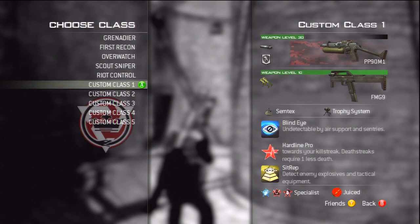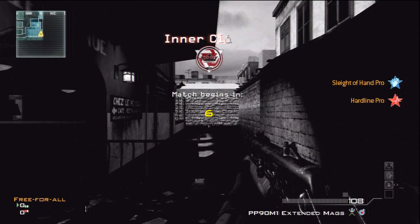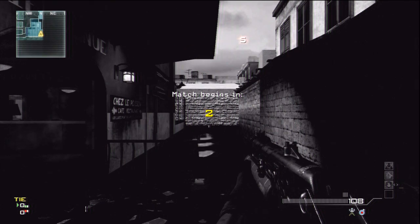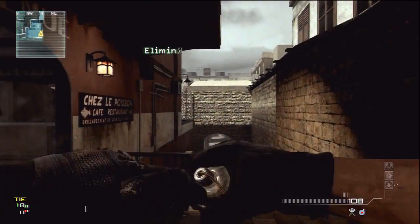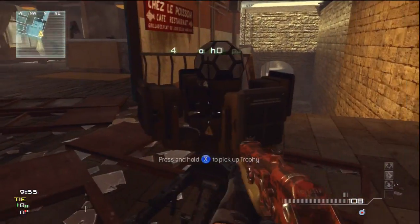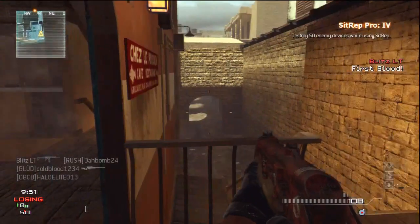So we're in the game now. I'm going to go ahead and pick my Sipwep Pro class I'm going to be using. Right here — sleight of hand, hardline, Sipwep. I'm going to go ahead and lay my tactical, which is — I'm pretty sure it's the wrong one. Go ahead and lay it, and then just go ahead and knife it. And as you can see, Sipwep Pro 4 or 5 and assist destroy.